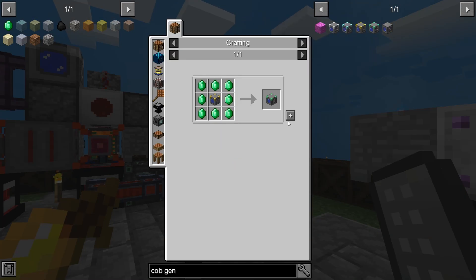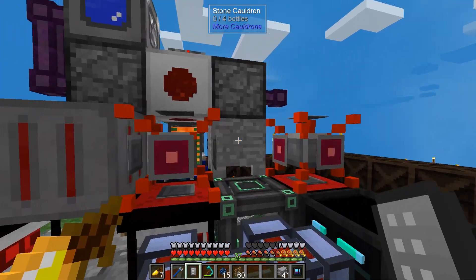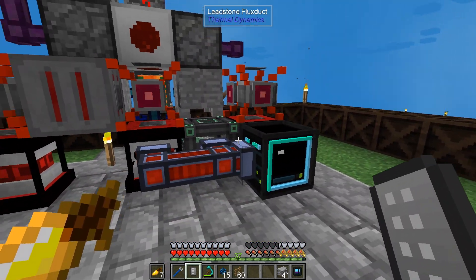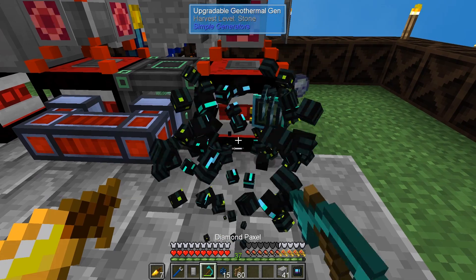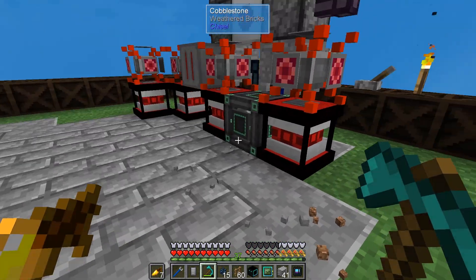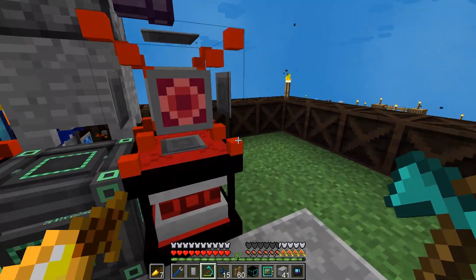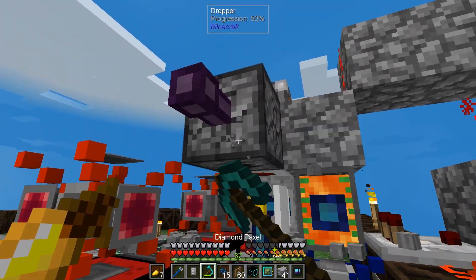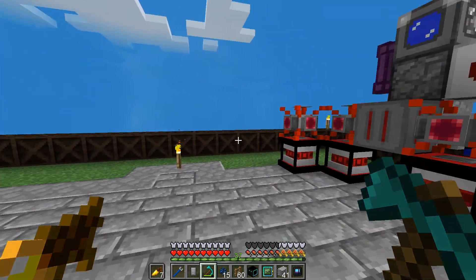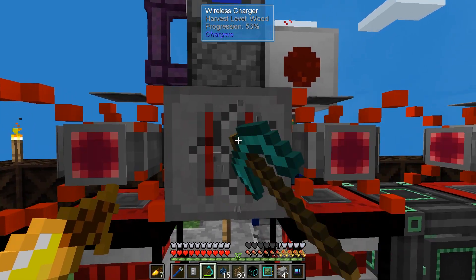Now we can upgrade our cobblestone generator. We just want one of these and then we can upgrade it to the best one — every tick makes a block, I'm sure that's enough. Okay, we've got four energy transfer nodes and four generators. We need to set this up so we're not losing power. Let's take all this stuff out — this needs to go here. Let's get the other ones hooked up. I've got a bigger tank now that holds up to 64 buckets — the fluid tank by Cyclic, really easy to make.